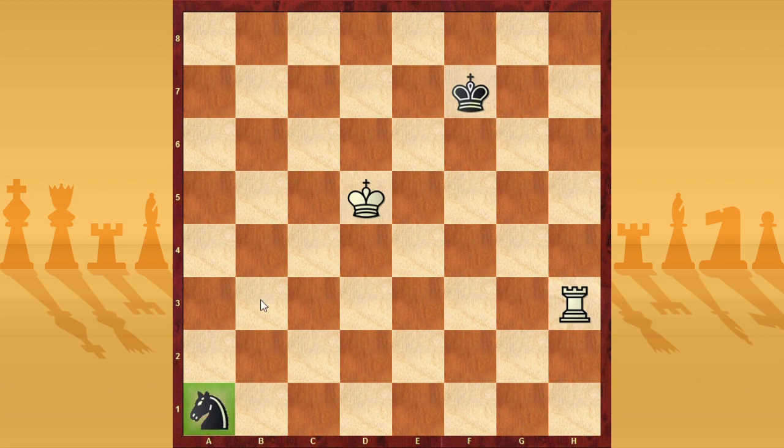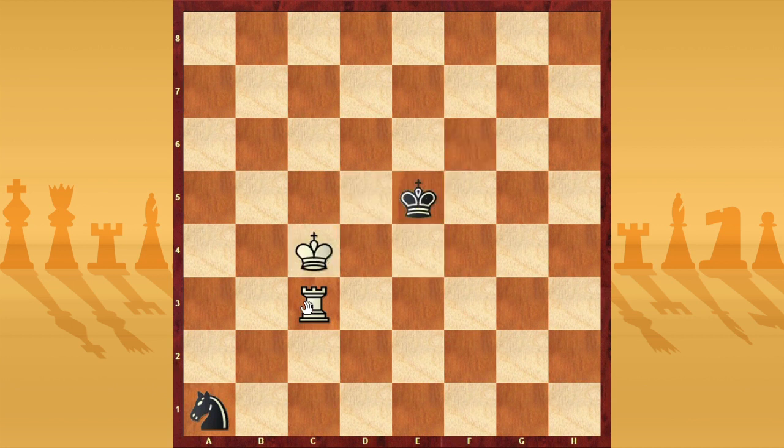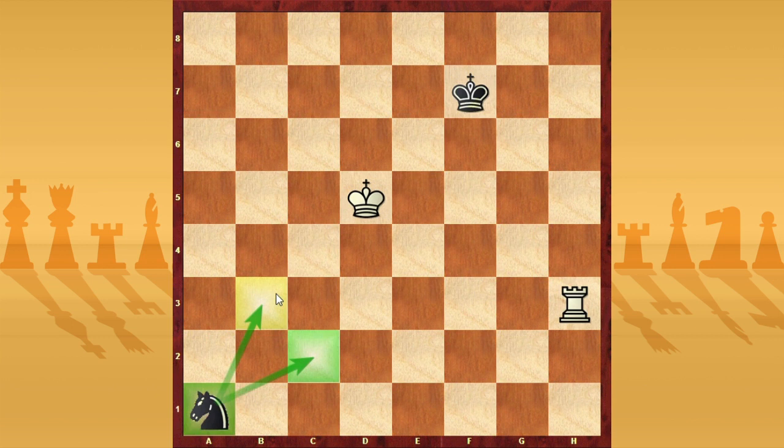Now the knight can't go to b3 because there is the rook, but maybe the knight can go to c2 — for this moment that square is free — but you can simply block it with rook c3. After that the knight is trapped, and even if the king tries to help it can't, because after king c4, king e5, and rook c1, the knight is lost. The king can help by controlling square b3, and the knight is lost. For this reason White is winning.